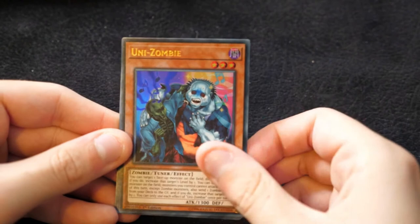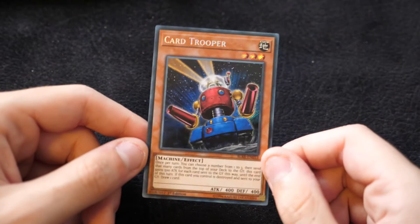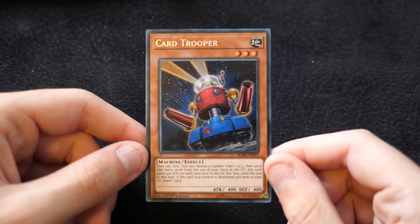Then we have a Kyoto Waterfront, Unizombie, a TG Wonder Magician, a Rafa on the Time Lord, and Card Trooper as a secret. This is pretty interesting — I don't think there are many decks that go for Card Trooper at the moment, so it'll be interesting to see if there's anything in the future that could potentially use this more. In the meantime it's very nice to have a secret rare version of the card.